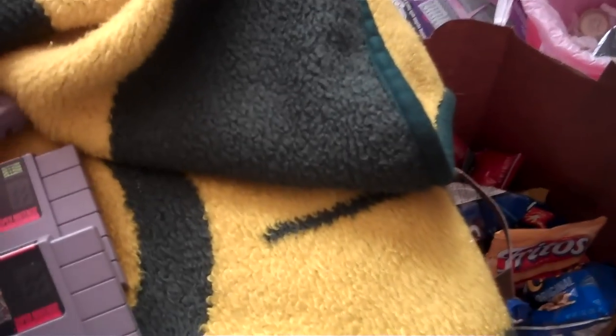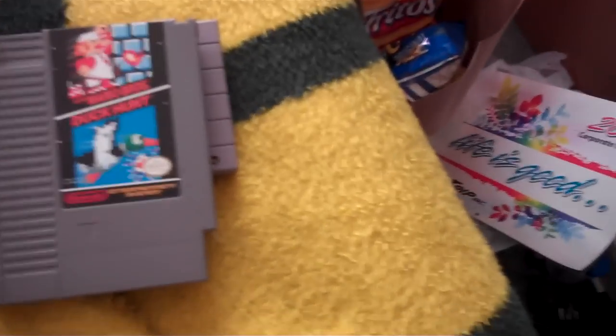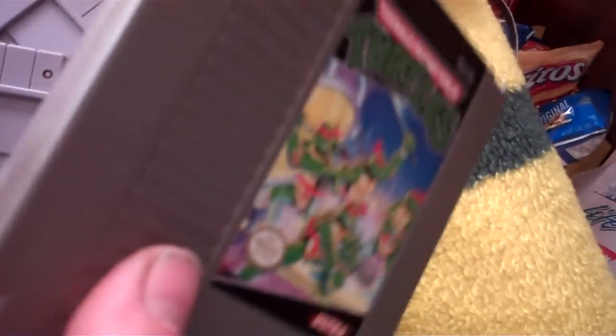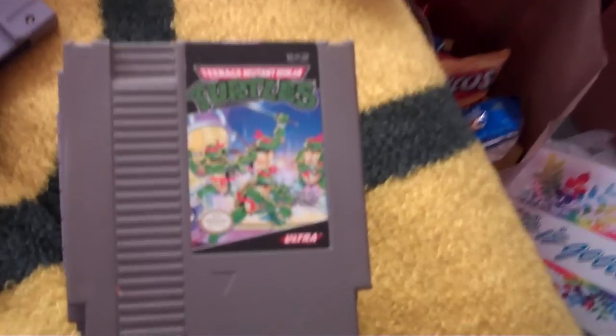Now let me go over the games that are up for trade again. Paperboy 2 for Super Nintendo — the sticker is very worn out on it. Super Mario Bros. Duck Hunt. Super Mario Bros. 2. Super Mario Bros. 3. And Teenage Mutant Ninja Turtles — the first one, with yellowing on the cartridge that looks like smoke damage, actually. But those ones are up for trade.